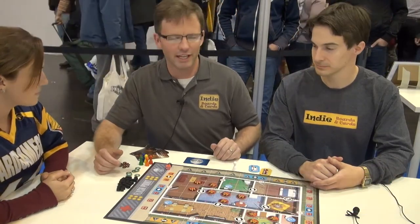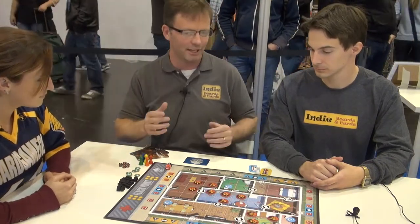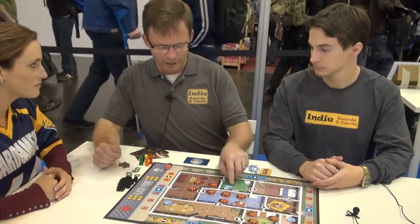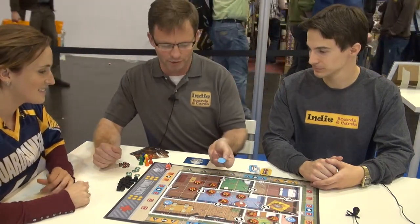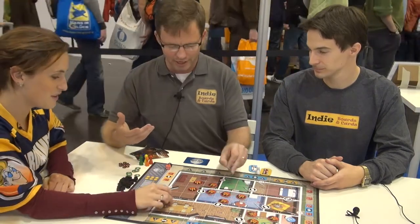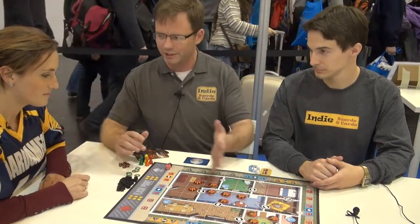It's a firefighting game, so the board is the building that's on fire, and each of us that are playing are firefighters. The basic idea of the game is you've got victims in the house — question marks — and some of them, when you turn them over, are actually false alarms, so you get there and no one's actually there. The goal of the game is to save seven victims to get them out of the house.